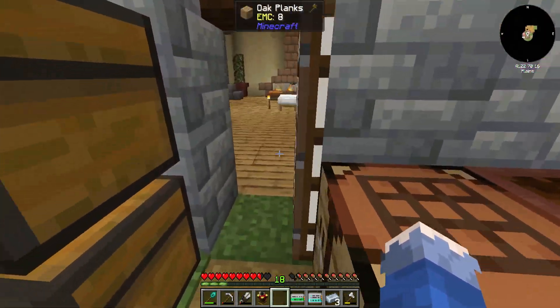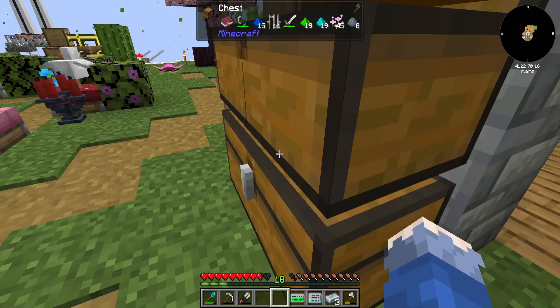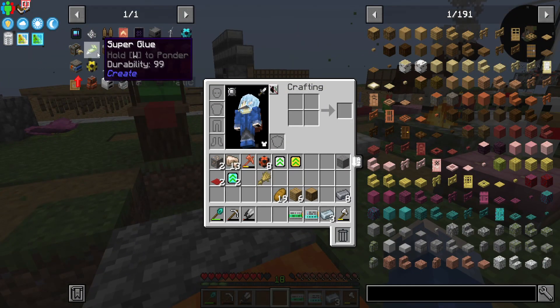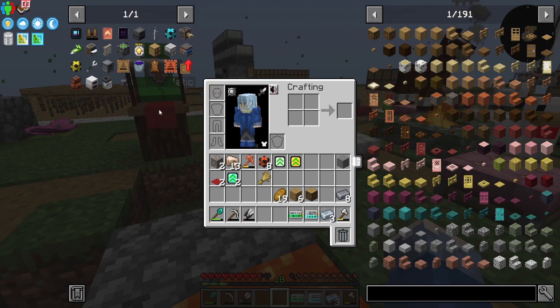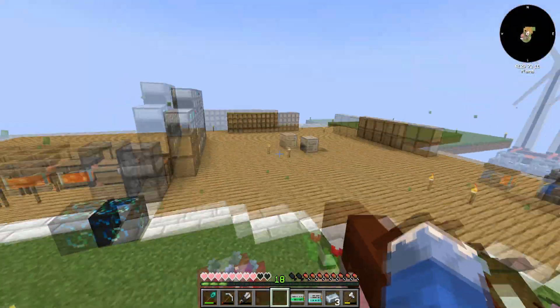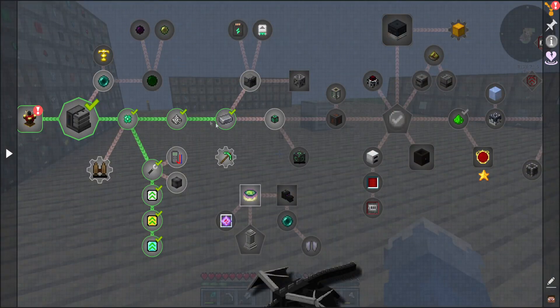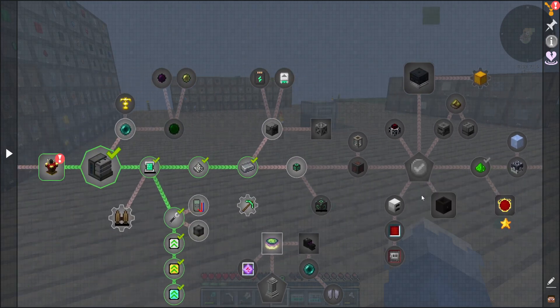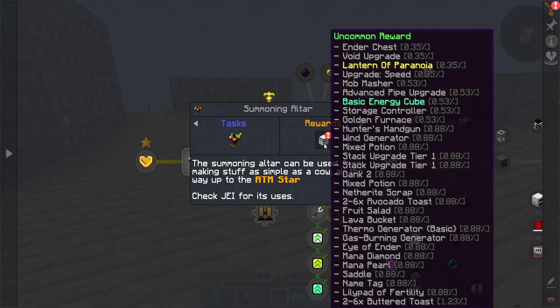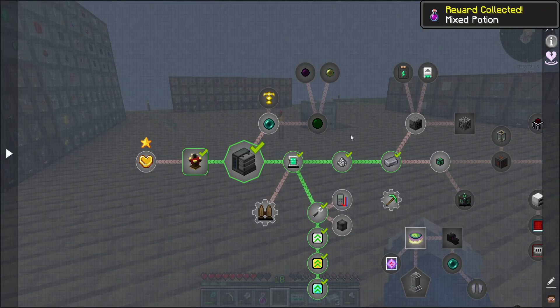So what was I doing — I kind of got distracted by my own thoughts. I can turn on the deep learner; we've got steel, wooden jetpack done as well. There's a lot of paths we could go. This place is dangerous, completely dangerous. There's something else — uncommon reward, a mixed potion.